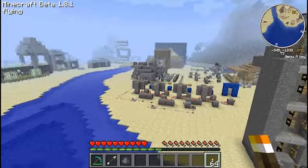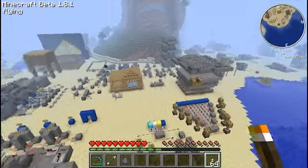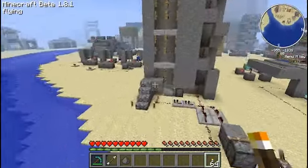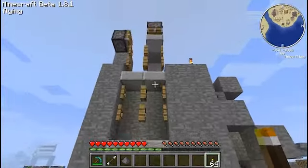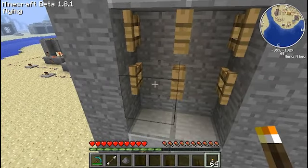Now, this is Piston Beach. It's where most of the piston experiments happen on our server. I'm sure quite a few of you who watch videos will recognize this lift — it's the classic fence gate lift.